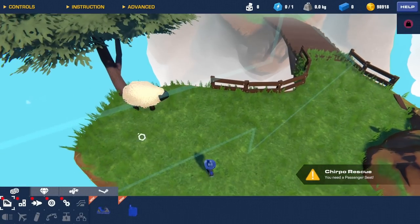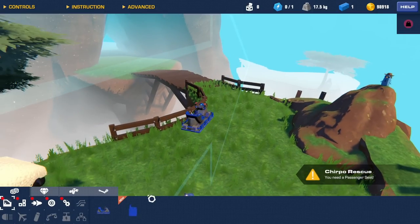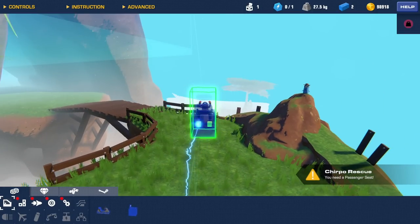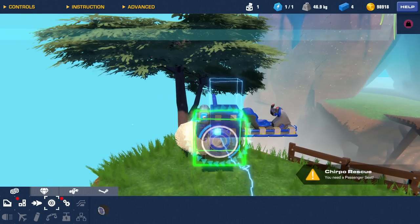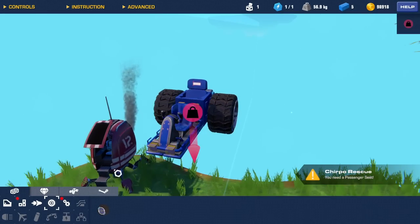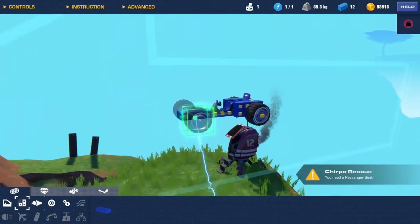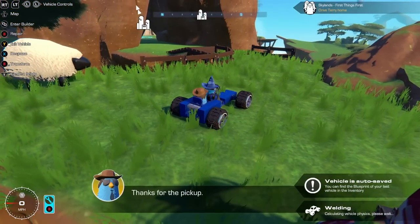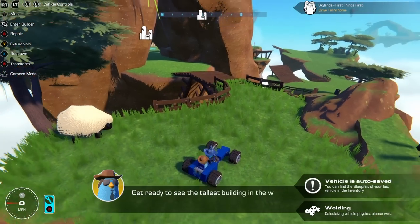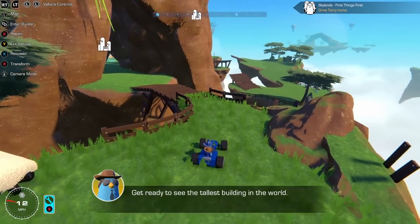First things first, let's get building. I need to build a vehicle with the passenger seat. Let's smack an engine on here and just do a basic car — we only have limited pieces anyway. Alright, this is the car, it's pretty much finished. And he just runs in and says thanks for the pickup. Get ready to see the tallest building in the world. Alrighty, let's go.